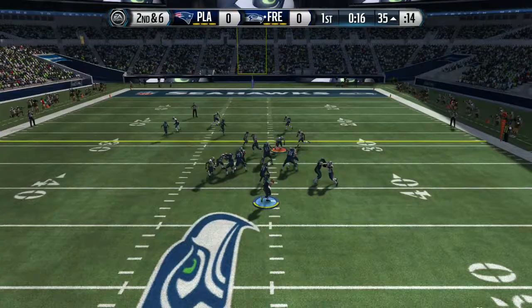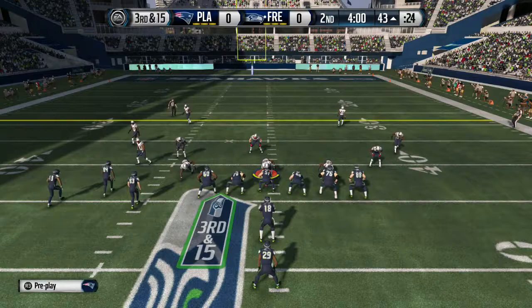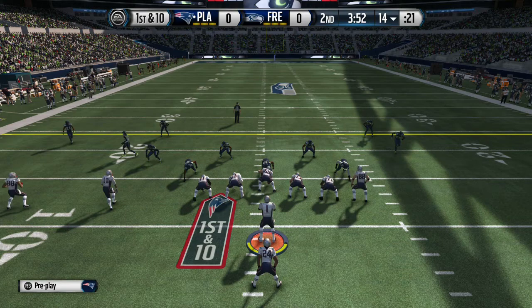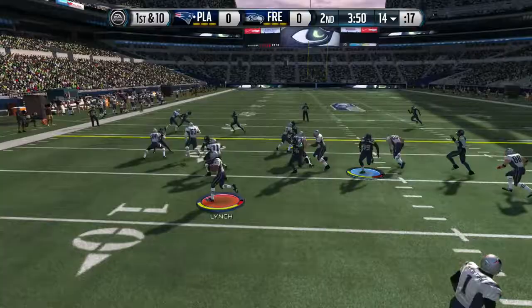Second and six: I send the corner blitz with my new pickup, Team of the Week Aqib Talib — that's a recommendation on my part, go pick up that card. I send him on the blitz and get the sack to force third and fourteen. Rodgers-Cromartie bats the ball down for yet another three-and-out. We're now in the second quarter with no points on the board.